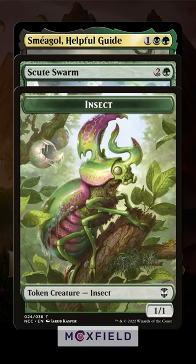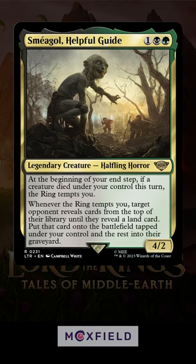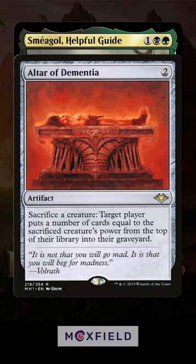Make a new token, then make an old token your ringbearer — you cannot make this new token your ringbearer. Then, with Sméagol's trigger still on the stack, sacrifice the old ringbearer for fun and profit.